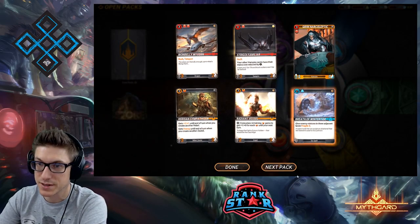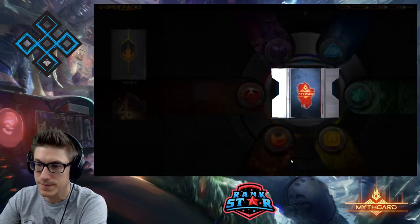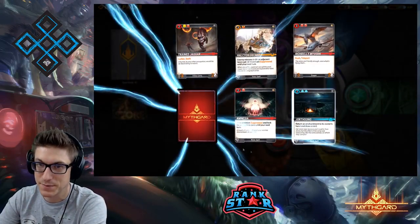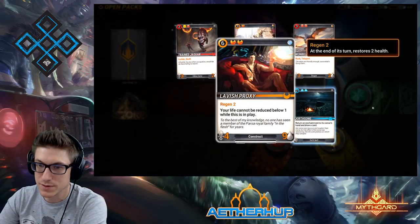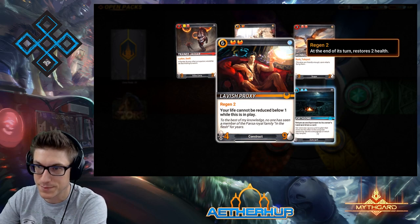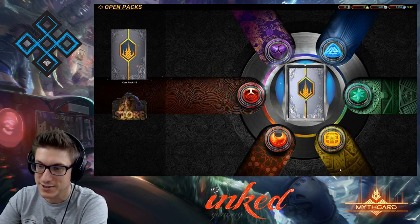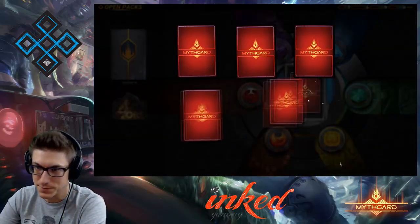Street Guard Familiar — cool. Laser Grid, Yahooie, Fire Dart Frog — things I would play. Regen 2, your life cannot be reduced below one while this is in play — phenomenal. I cannot lose until this is dead. Great stuff, kind of like a second phase, the bulletproof vest. Very cool card.